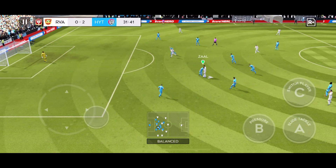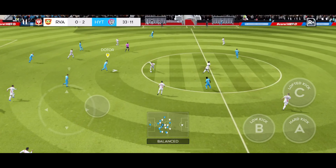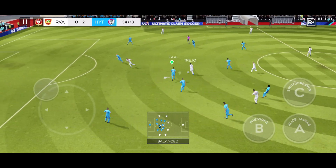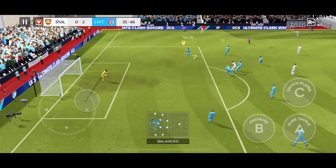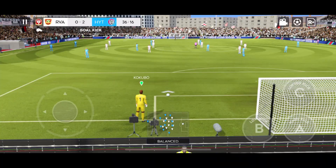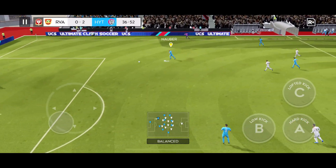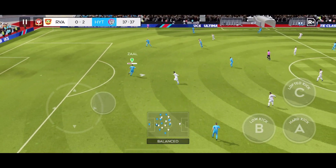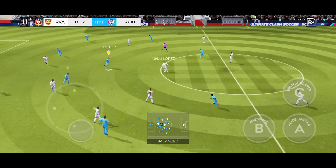He dribbles the ball forward — and dispossessed there. Not a good decision there; this could cost his team. Played out to defence, and he's won it back for his team.